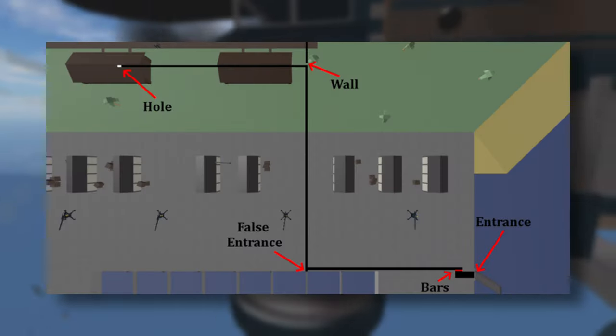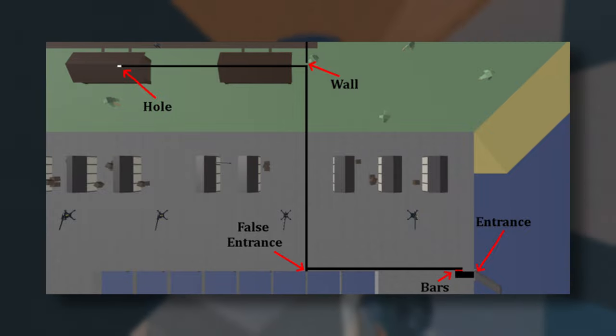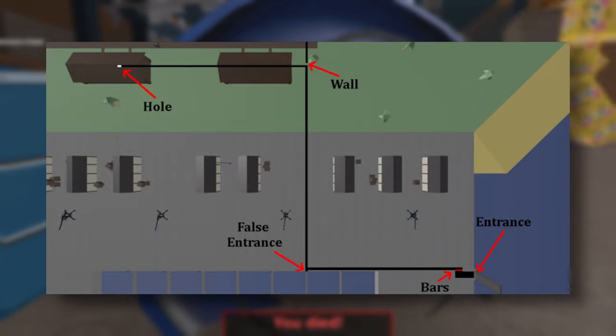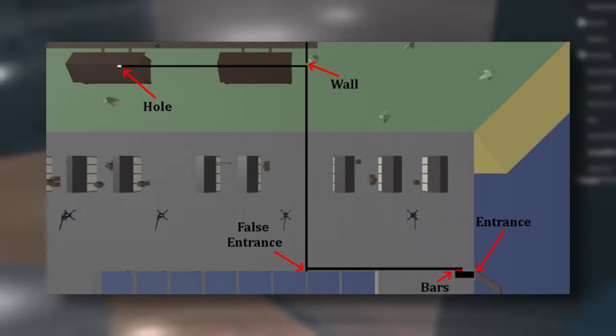The Raid Tunnels are a group of tunnels within the harbor in the raid game mode. A small portion of the tunnels are accessible through the hidden entrance on the right. The rest of the tunnels are blocked by bars and a wall, and the tunnels are also visible through the false entrance.